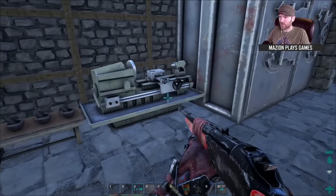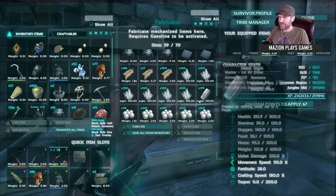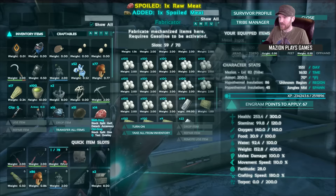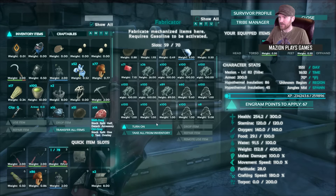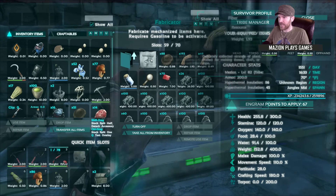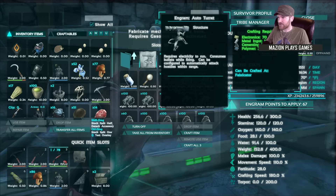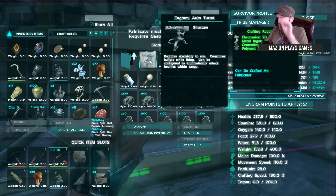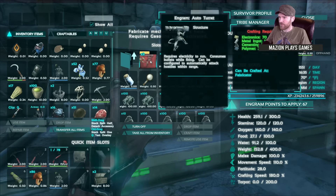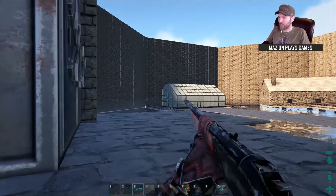I went out today and got a crap load of silica pearls. As you can see, there are some left but I've already made 309 electronics, because we need — structures, electrical, defense — we need 70 electronics, 140 metal ingots, 50 cementing paste, and 20 polymer for each turret. So I can make at least three now.